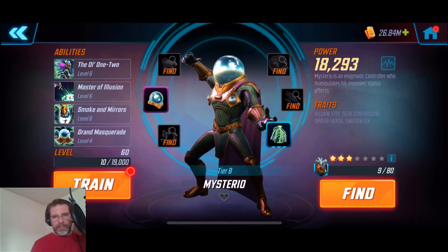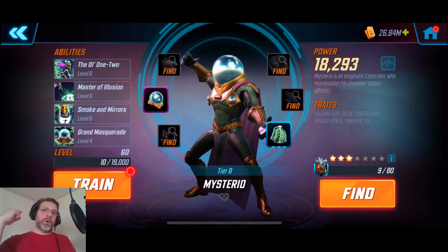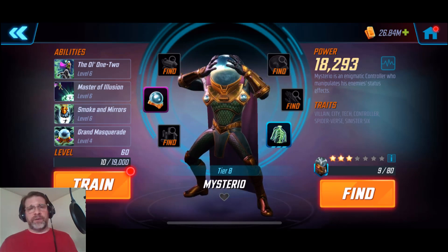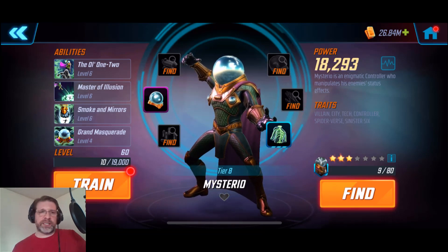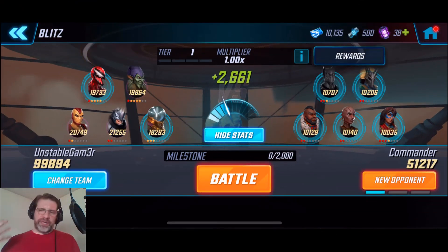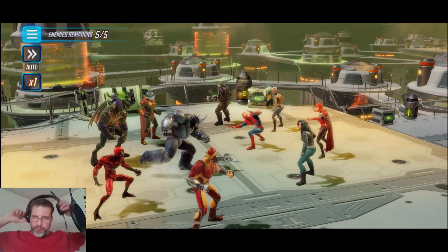I like the character model — it looks really good. I like the animation where he takes his head off as well. Now we're going to go over to Blitz — we have a brand new Blitz I haven't jumped into yet, so we'll be at the very beginning. We'll do a few rounds with him in there, check out his animations. I pulled Venom out because Mysterio has the heal blocks and the ability blocks, and I like Carnage's bleeds. So this is the team I'm going with. Let's jump into Blitz and take a look at Mysterio's animations.